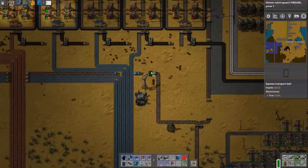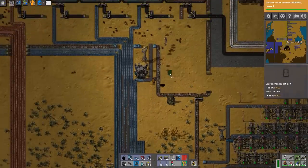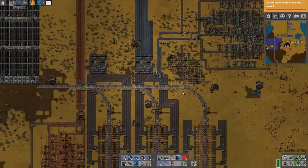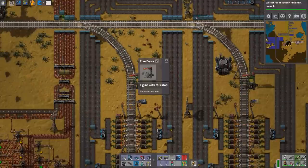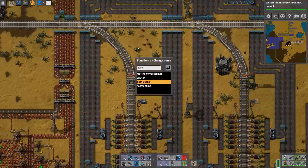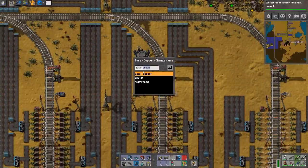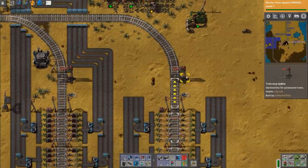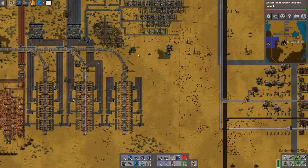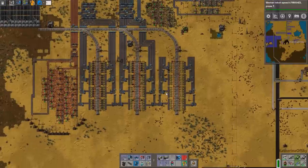I believe with this belt balancer design, you do not need to have an even draw, so this should sort everything perfectly. Now, what I want to do — I think I forgot to do this last time — is set up the station names. We're going to have 'base copper,' copy the name over to this one and change it slightly: 'base iron.' And this one will be 'base coal.' I probably should create another station for my own travel train, because that would be nice.